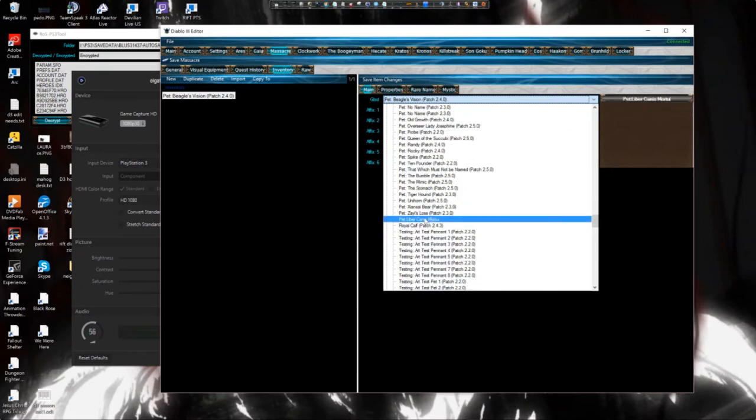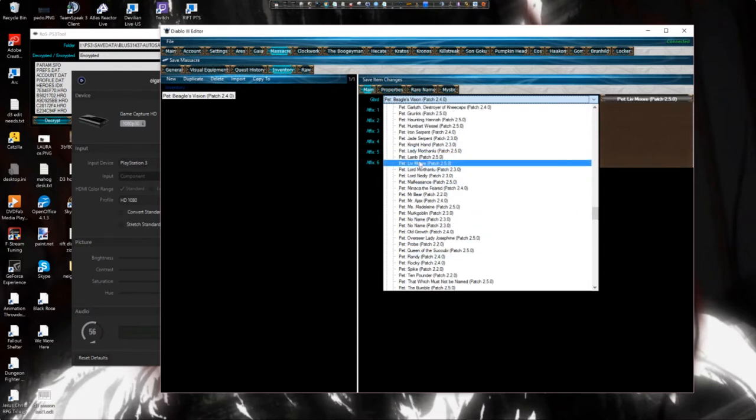Once you get to these, skip those and go to the next ones. There are about 50 plus regular pets up until the Liver Canis, the ghost dog. Now the ghost dog is only obtainable if you have a pre-order save — it will not show up on your account otherwise.